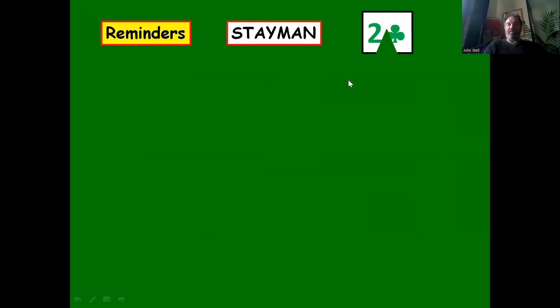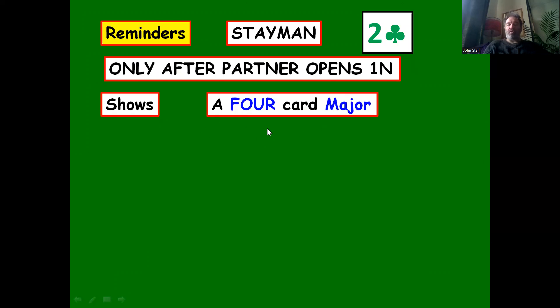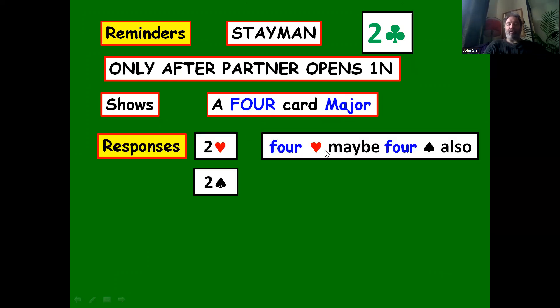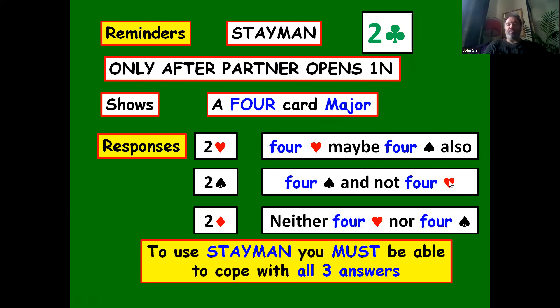To summarise: Stayman is the two club bid after partner opens one no trump. It shows a four card major. Responses: two hearts shows four hearts, may also have four spades; two spades shows four spades but denies four hearts; two diamonds denies a four card major. To use Stayman, you must be able to cope with all three answers. That's the lesson — hopefully you found it useful, and we'll now go over the hands that come with the lesson.